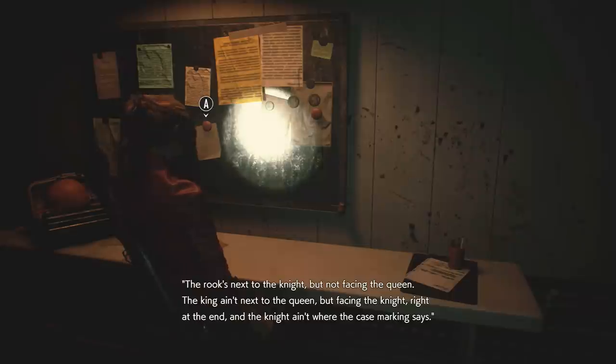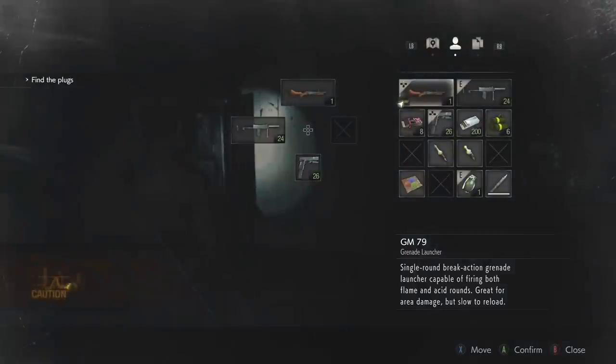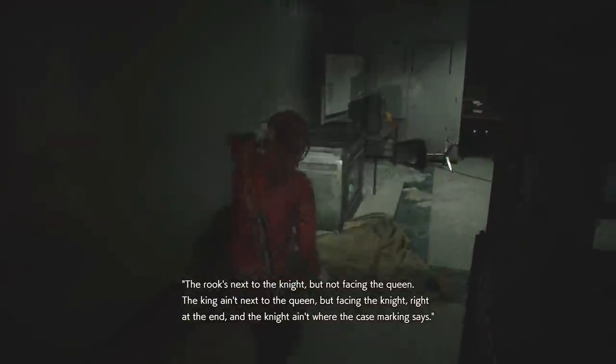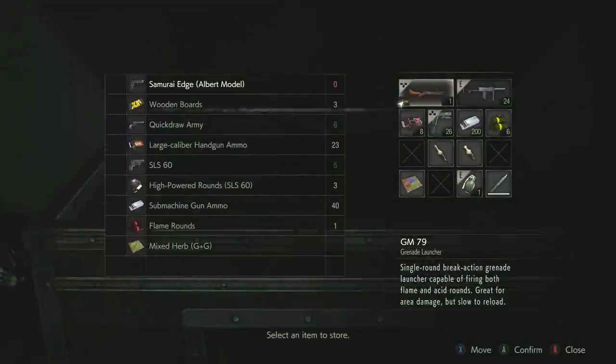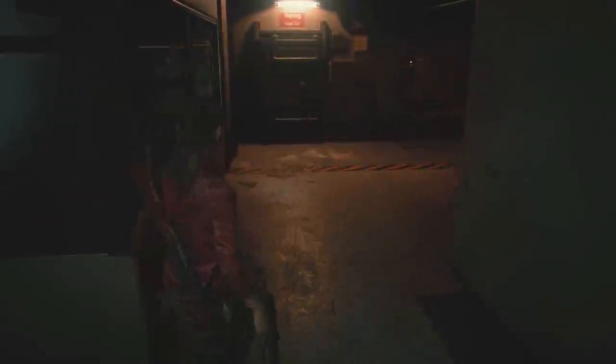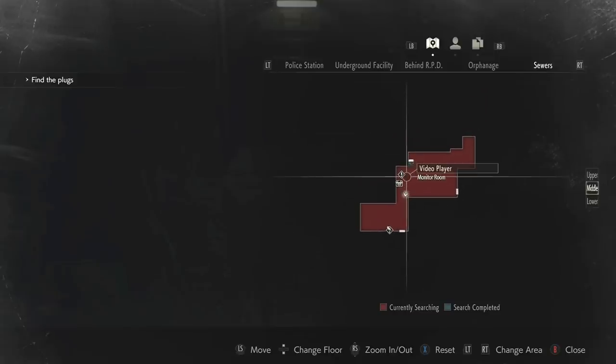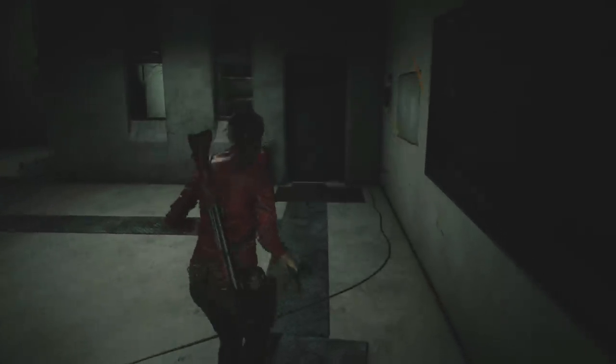Then the rook is right next to the knight but not facing the queen. So the queen is gonna be... I don't know — you know what, I'm gonna put these in the box really quick. I'll leave the other one over there because I'm pretty sure that's where it goes. It is what it is. Everything's just gonna be kind of the same. Video player art — let's get going, let's go ahead and move on out.